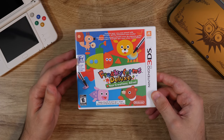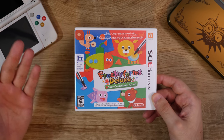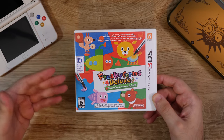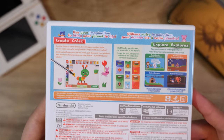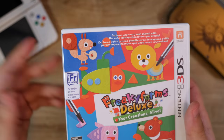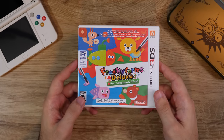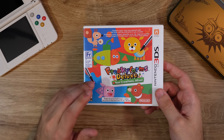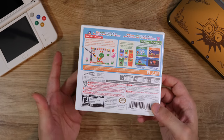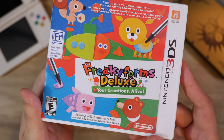Here's Freaky Forms Deluxe — I hate that there's a French badge on the box. I know this is a Canadian copy and I didn't know that when I bought it. Nothing against Canadians, but why put the little French logo there? I know the people in Quebec speak French, but why ruin the box art? Anyway, Freaky Forms Deluxe is a cool game — really wacky. I played the eShop version first when it came out and really enjoyed the quirkiness. You could create your own little crazy creatures, and people made some really weird stuff in this game. I had a lot of fun with it.